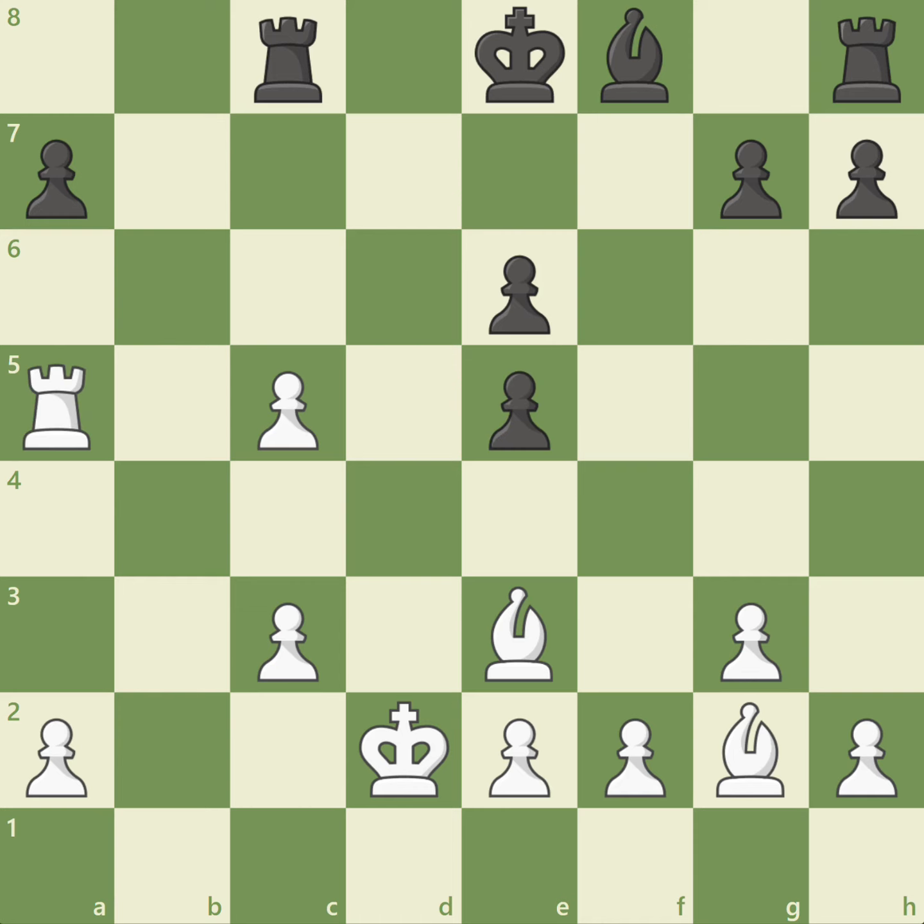Let's take a look at this position. White sacrificed a rook for a knight and a pawn. Why would white do this? White does not have a clear attack against the king, so we call this sacrifice a positional exchange sacrifice. Notice that white has a passed pawn on c5, two powerful bishops pointing toward the queen side, and white is already threatening to take another pawn with rook takes a7. Black has all of his pieces on the back rank and is very passive.